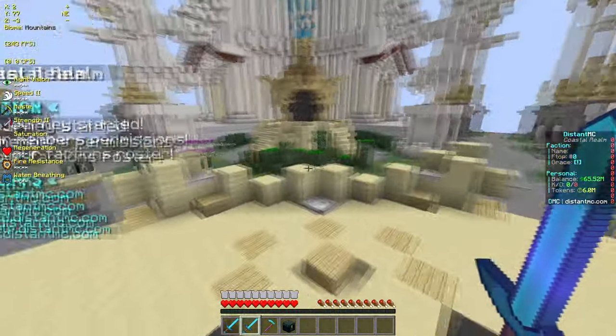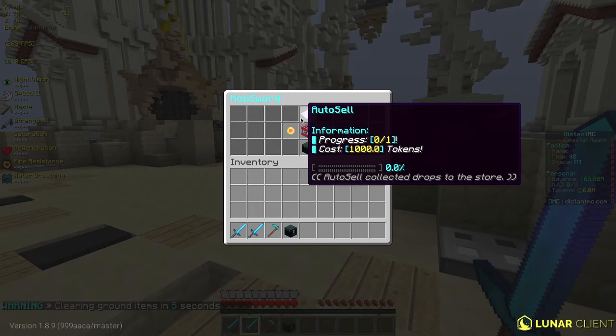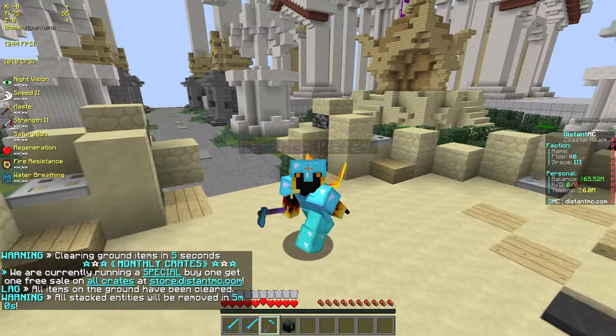Some of the custom features they have implemented on this server are mob swords and harvester hoes. As you guys can see, mob swords come with auto-sell, token booster, smasher, drop booster, and also this other enchant which I don't even know what it is.